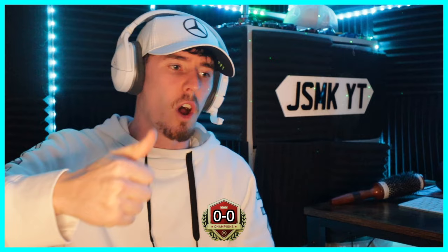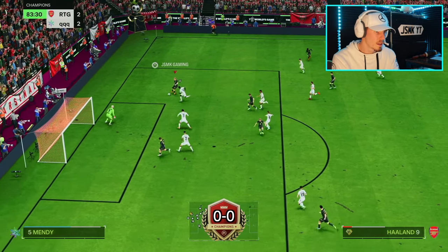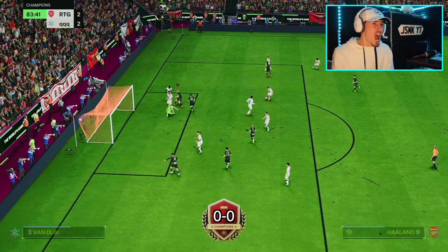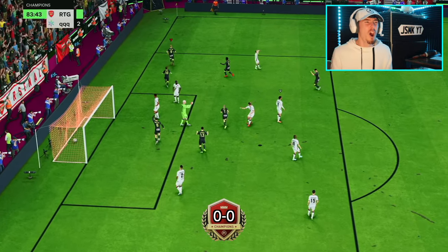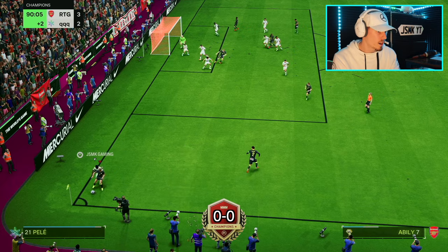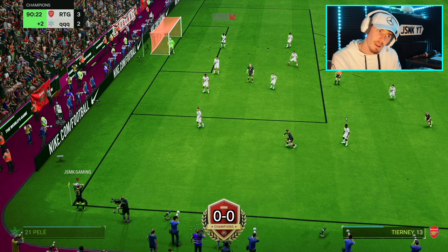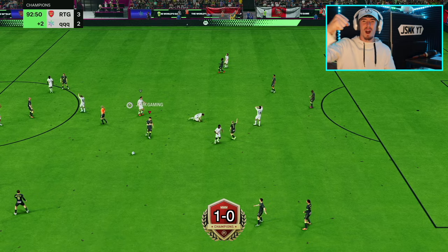Michael Owen has just outrun Van Dijk - he kept the ball on the pitch, rolled him, and put the keeper on his arse and put it through his legs. Haaland - do you want the ball where you can't get it? He's kicked it off for a throw. A foul - and I've won the game!